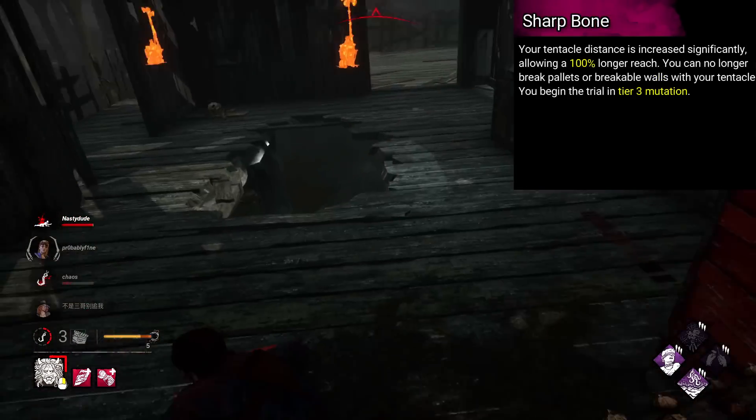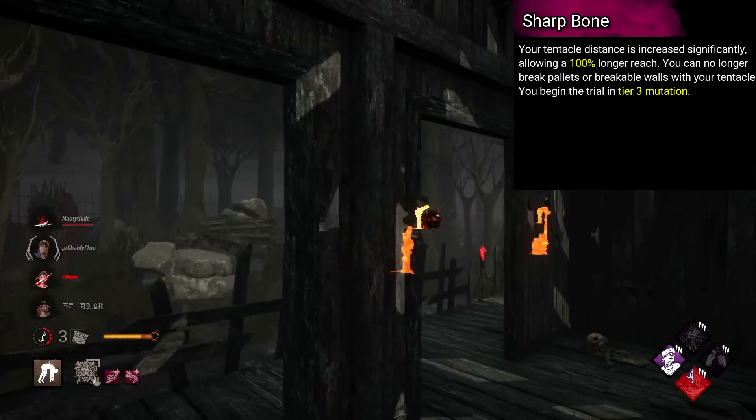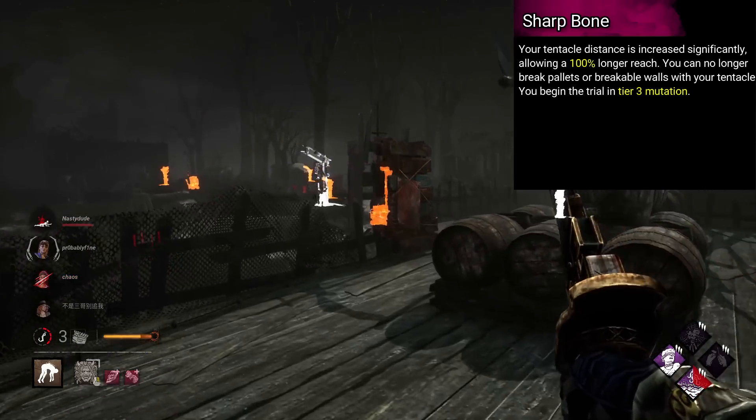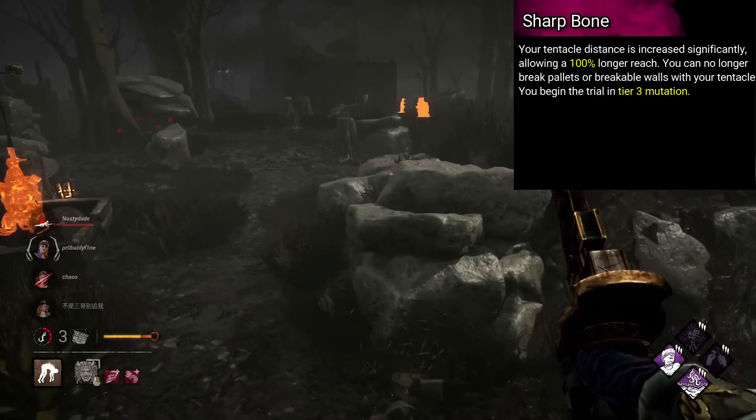Nemesis's is named Sharp Bone. Your tentacle distance is increased significantly, allowing a 100% longer reach. You can no longer break pallets or breakable walls with your tentacle. You begin the trial in Tier 3 mutation.